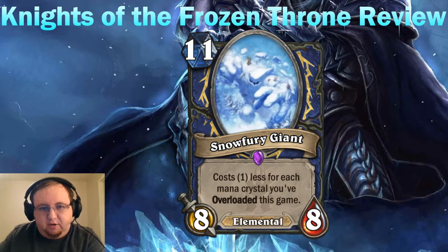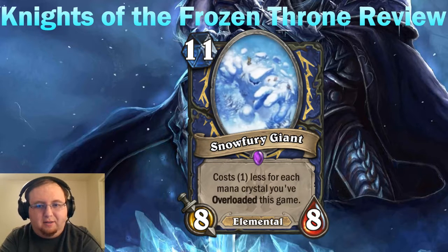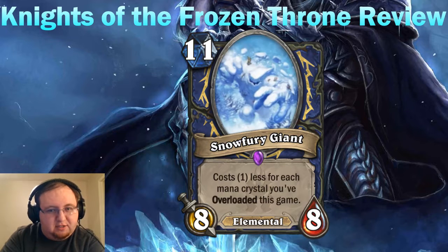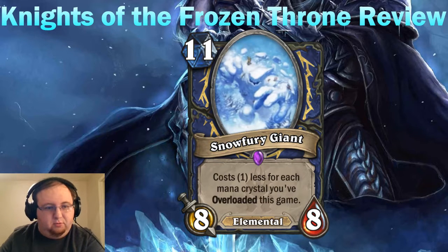If this card sees a fair deal of play, you're going to see shamans that can evolve it into another giant. Because it's 11 mana, your Sea Giants will actually evolve into this minion — it's the only 11-mana minion in the game. That's significant for every other 10-drop as well. If you have a minion that's devolved, like Arcane Giants or Mountain Giants, that actually becomes Snow Fury Giant. So it's very influential in that regard, and it'll also see play as a fast tempo play after overloading a bunch of mana.